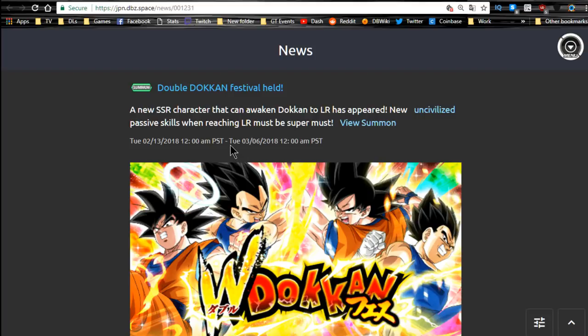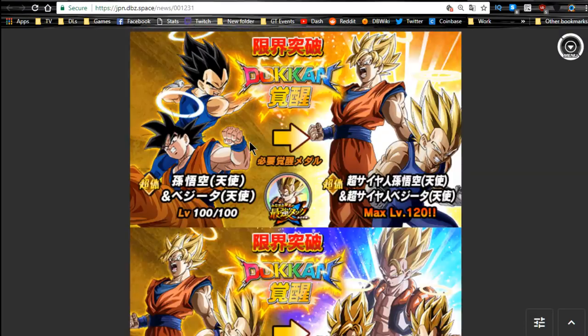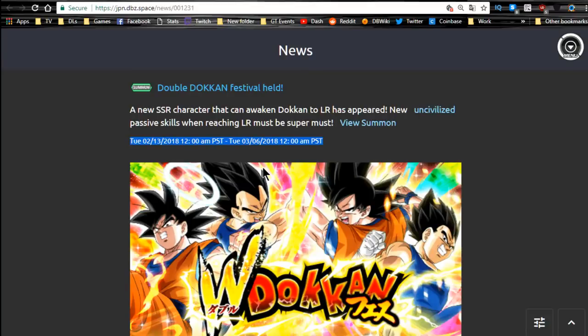Last but not least, the Double Dokkan Fest for the LRs is available — the LR Goku and Vegeta and the LR Angel Goku and Vegeta. That runs until the 6th. This has the two units that Dokkan all the way up to LR. If you're going to pull on it now, you probably should have done it when it first came out during the specials. I did my summons and didn't get the ones I wanted. This ends on the 6th, so you have about another week and a half.